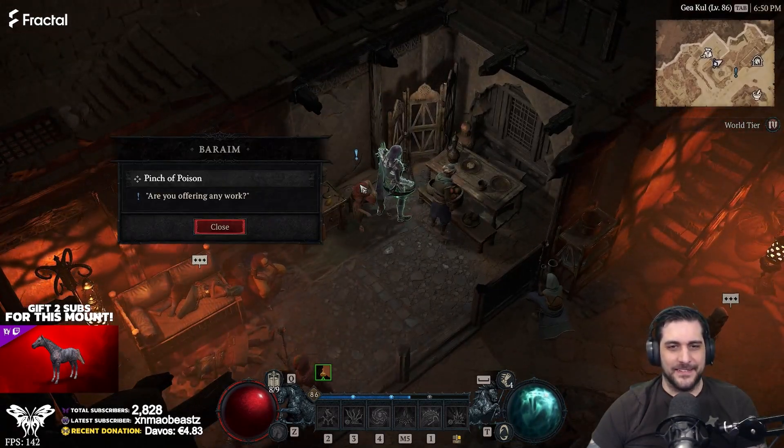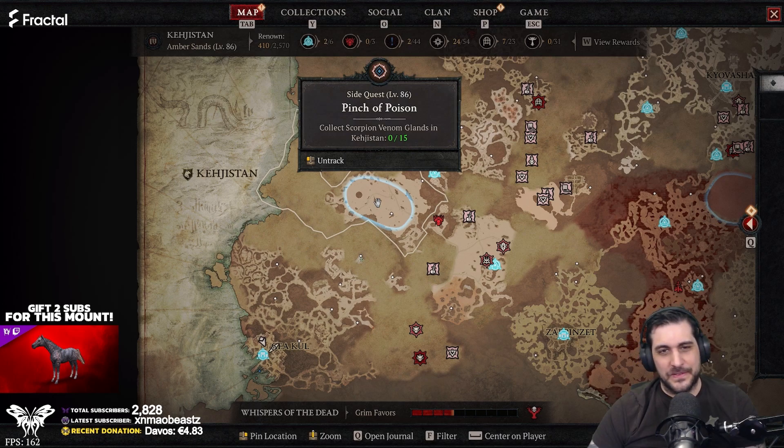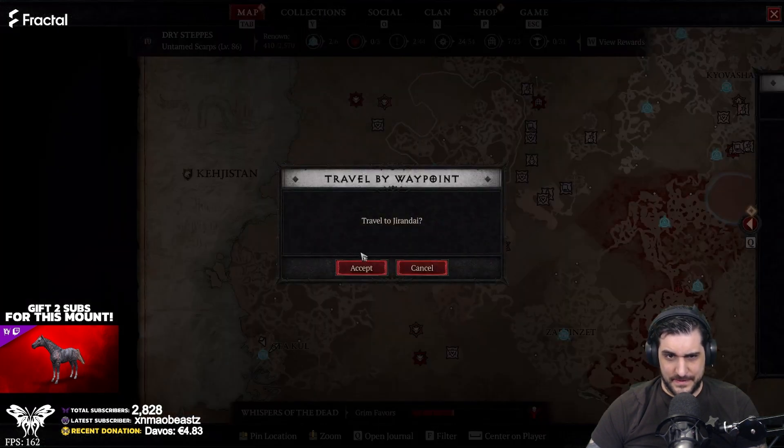Pinch of Poison — here it is. Pinch of Poison will tell me to collect Scorpion Venom Glance in KG San. I've got 0 of 15, so let's ride out there.